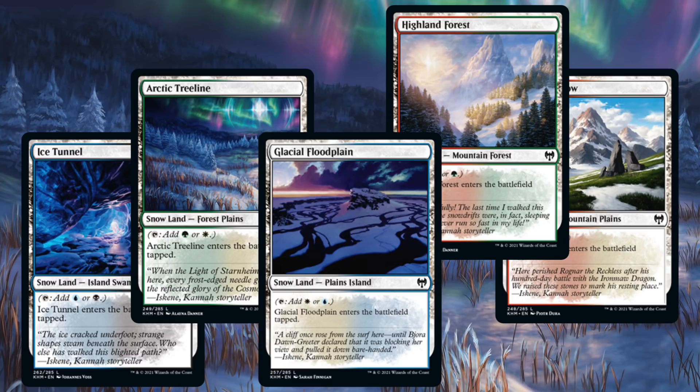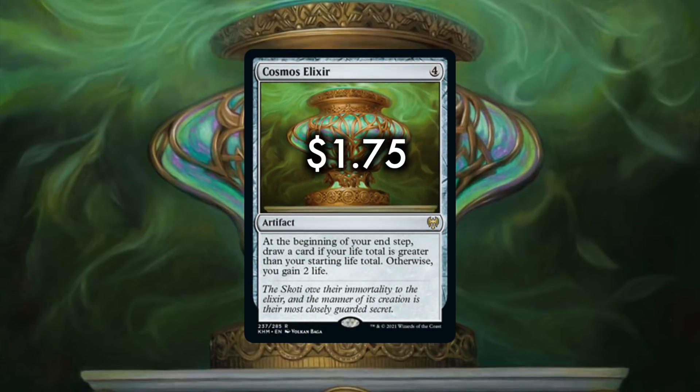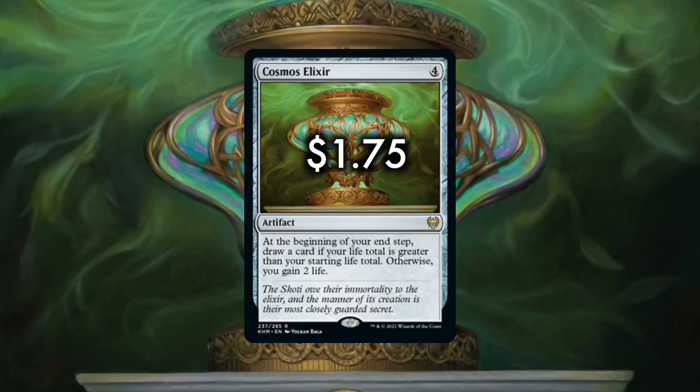Coming in at number five is the best white card for Commander from all of Kaldheim. Not only is this life gain, but a beautiful white synergy with life gain that goes into drawing cards, which is exactly what you want to do in Commander, and especially in white. Brilliant, beautiful white design in Cosmos Elixir. And it's our number — what's that? It's not a white card? What color is it? Colorless. So it just goes in just about every deck. That's just what Commander needs. Cosmos Elixir is an artifact, not a white card, for four generic. At the beginning of your end step, draw a card if your life total is greater than your starting life total, otherwise you gain two life. I swear I don't mean to beat this into the ground, but this really should have just been white.